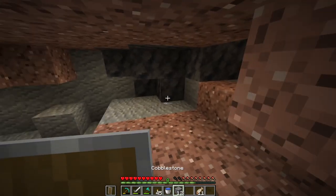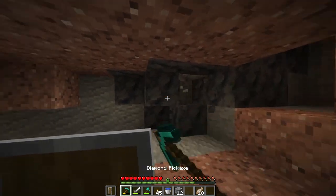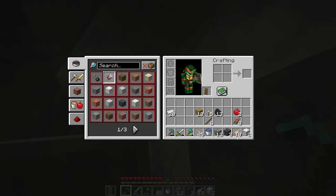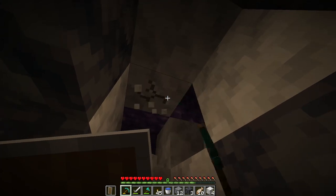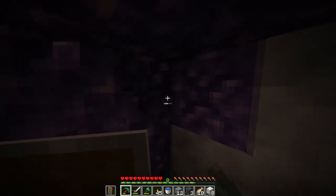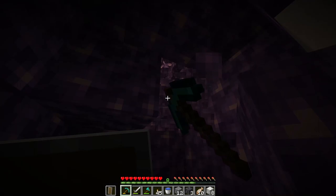If I'm not mistaken, this is an amethyst geode — it's got basalt and calcite, two new stone variants that I haven't ever seen before. Yep, here it is — a block of amethyst. A regular pick can mine it; I was kind of worried that I would need silk touch, but that is not the case.